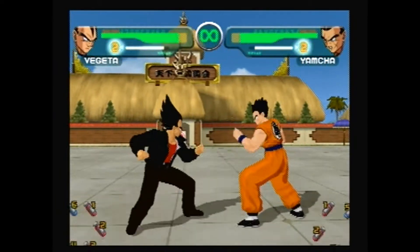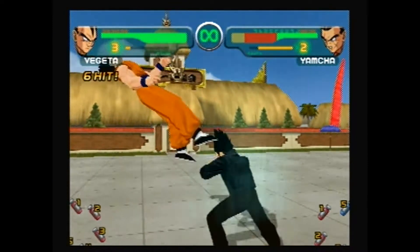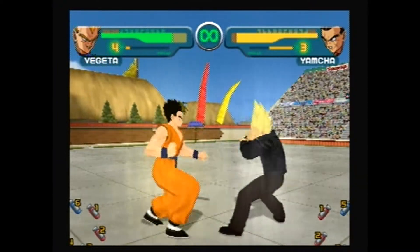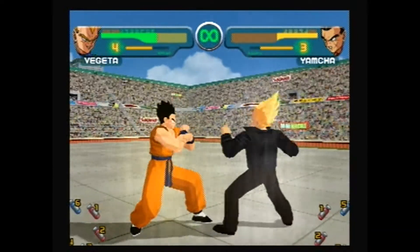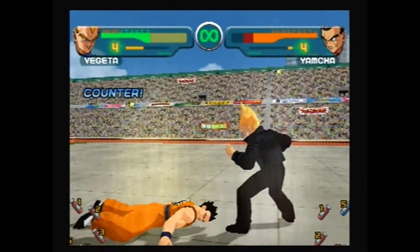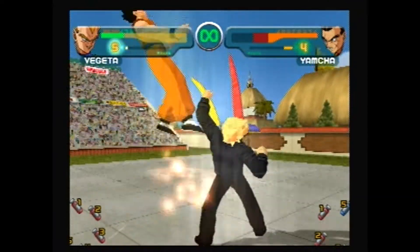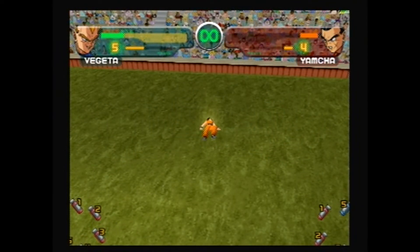No you won't, Yamcha. Come here, Yamcha. I have Galick Gun. Do I have Super Saiyan? I think I need four to do it. Yes, I have Super Saiyan, so that's pretty good. Do I have Big Bang Attack? No, I do not have Big Bang Attack. Oh well. I just about got knocked out by Yamcha - I am not going to get knocked out by Yamcha! And I knocked him out. This is Vegeta's ring!